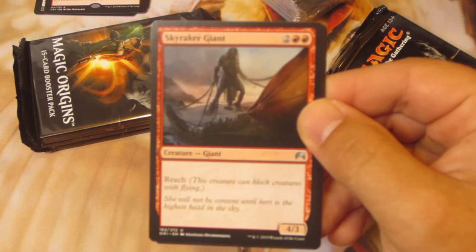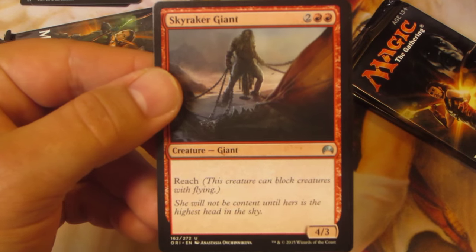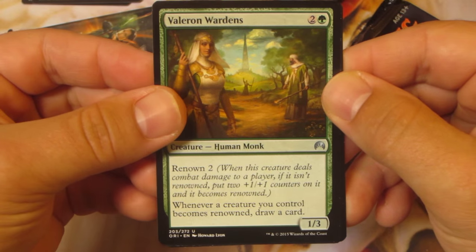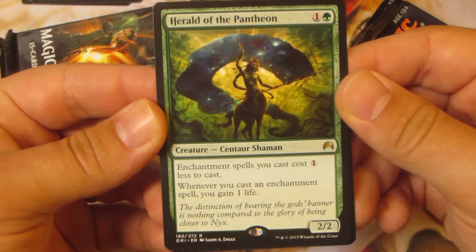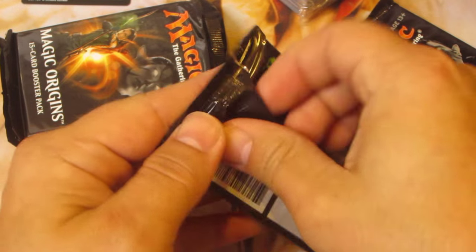We've got Angel's Tomb. I don't know if it's like the lighting in this room, but whatever. Skyraker Giant. Valeran Wardens. And Herald of the Pantheon — this is a pretty sweet card, I like it, happy to have that. Goblin Token.